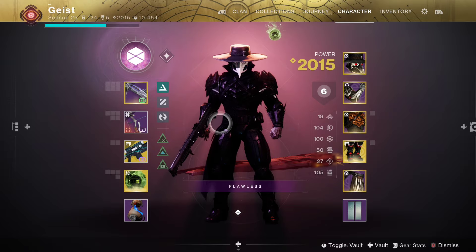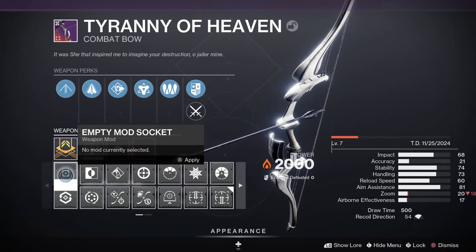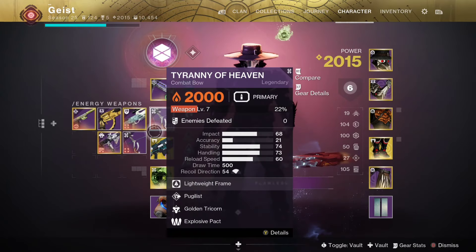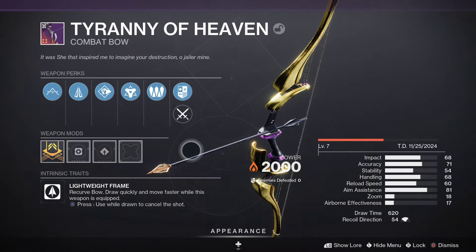To start off, we're going to be using two different copies of Tyranny of Heaven here that I've crafted. The only difference between these two bows is that one has 21 accuracy and the other has 71. With the exception of perks like the strings and such that change that, they all have the same perks — there's nothing that's going to influence them like Moving Target or anything like that.